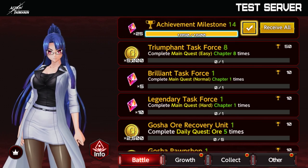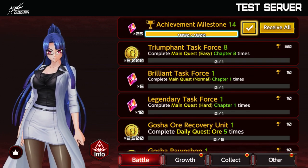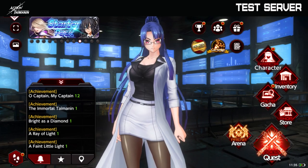The first one is for the achievements. Achievements are things that you do and you get prizes for. There are four types: battle, growth, collect, and other. Look out for this because maybe you have prizes to receive and you didn't even notice, so I think it's a good idea to always check this menu.